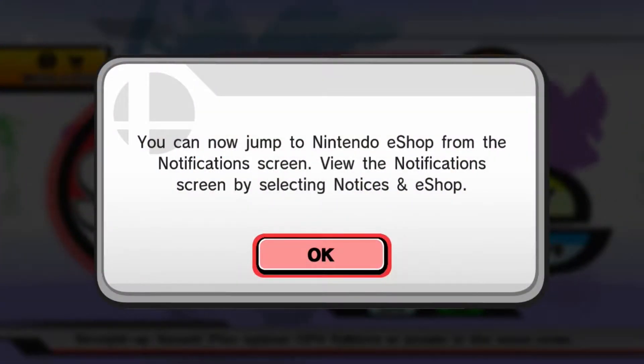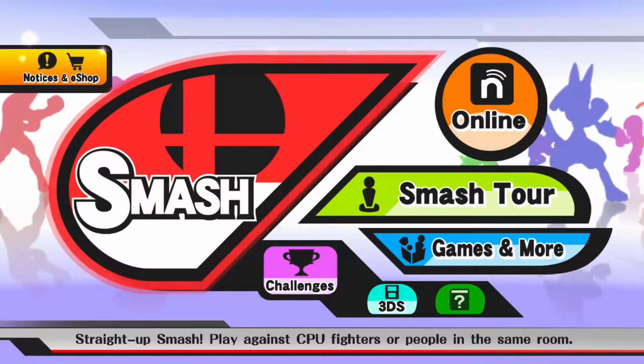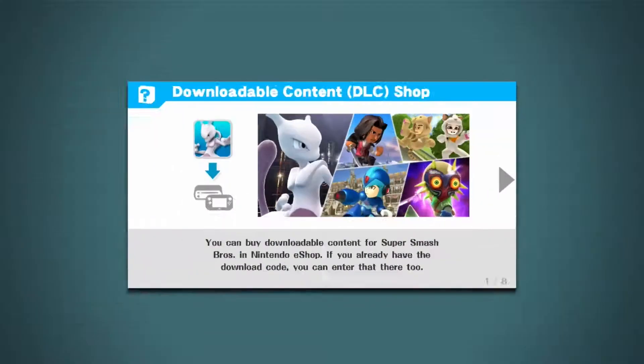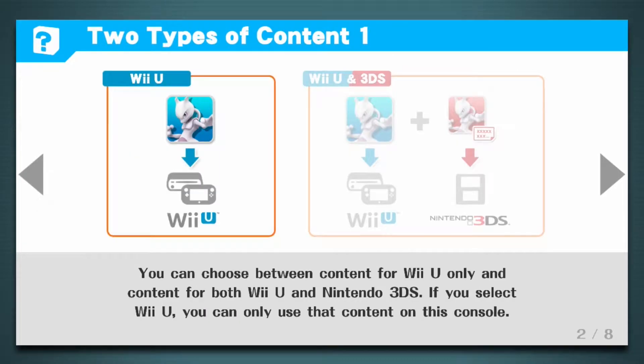Version 1.0.6. We can jump into the Nintendo eShop from the notifications screen — view the notifications screen by selecting notices in eShop. They've changed that so it's not just notices anymore. You can buy downloadable content for Super Smash Bros. in the Nintendo eShop, or if you already have a download code you can enter that here. You can choose between content for Wii U only and content for both Wii U and 3DS.